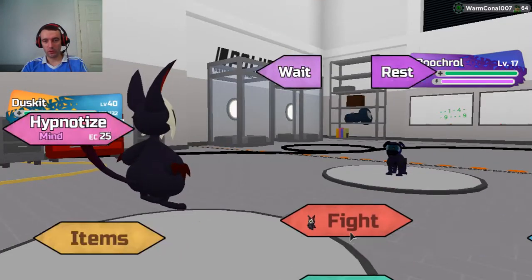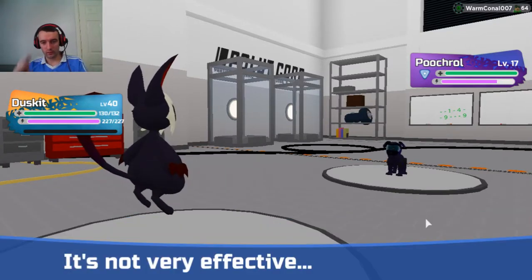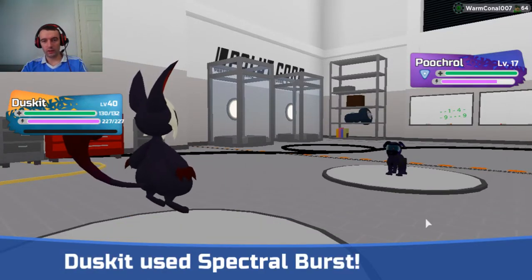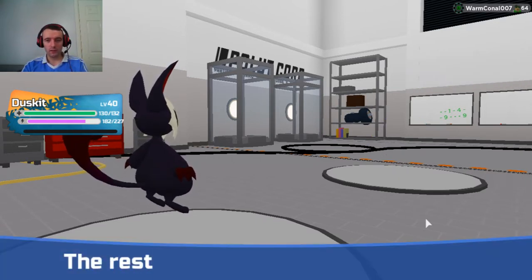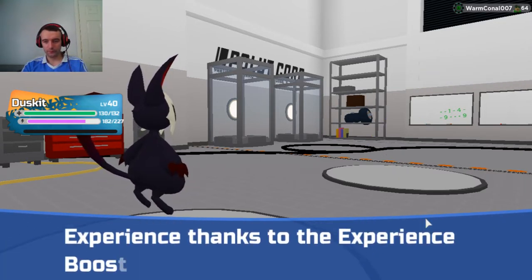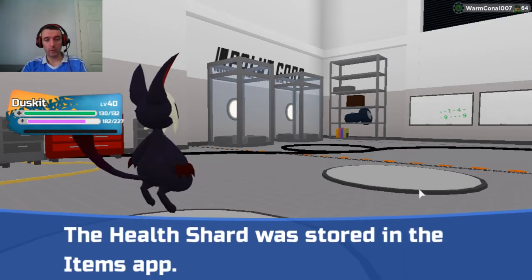Oh, it's a corrupt patrol — come on, someone's trying to troll me here! A corrupt patrol again. If you run into the corrupt, no point hanging about — just get rid of it, get the shard. Three minutes in, we got a corrupt and a health shard — happy days, we'll take that.